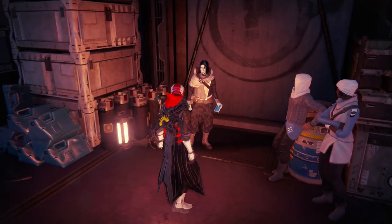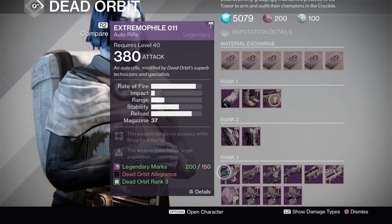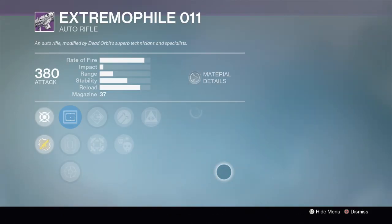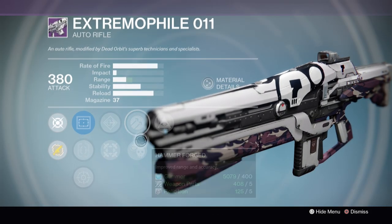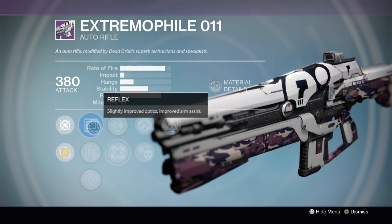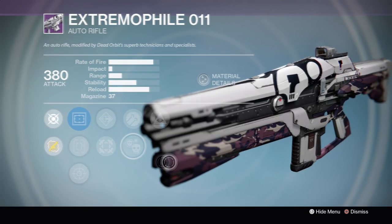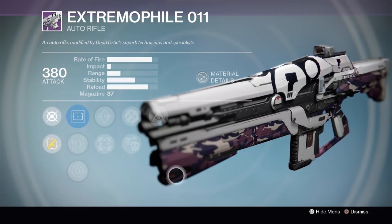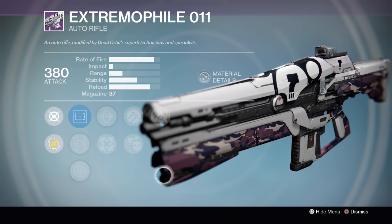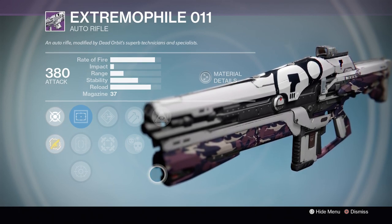Over in Dead Orbit — the Extremophile Zero-One Auto Rifle with Hidden Hand, Hammer Forged, Crowd Control, Flared Magwell, Hip Fire, with Reflex, Steady Hand, and OEG. Nothing super great here. It's not a bad roll, but with the Extremophile you need a really good boost to stability and this one just doesn't have enough of it. I'd actually think about passing up on this one this week.